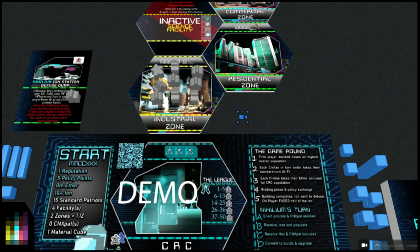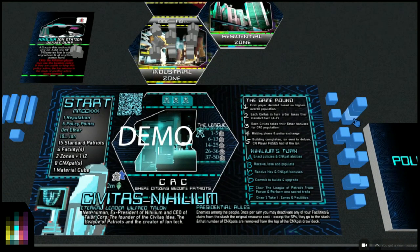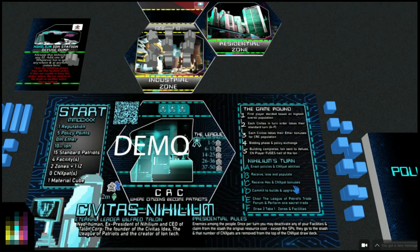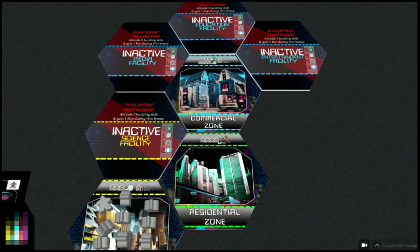Obviously in the physical game everything is translucent and looks great - in Tabletopia you can't have transparent assets. That's it for our hex bonuses. We've received hex and CN expat bonuses. Now commit to builds and upgrade: we put three material cubes - one, two, three - there, and then we look for the one needing only one material cube, which is the science facility. We'll put one material cube on the science facility and two ion on there.